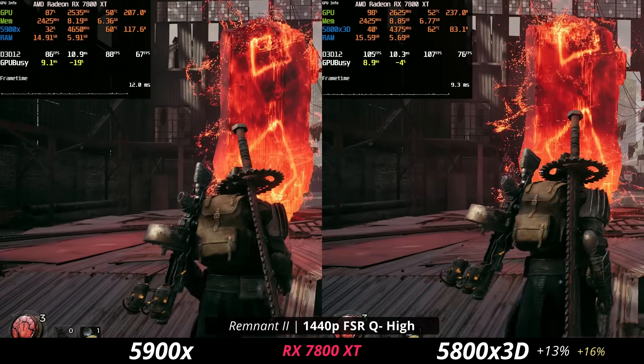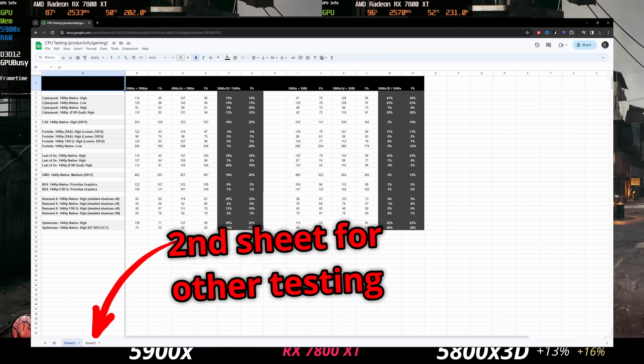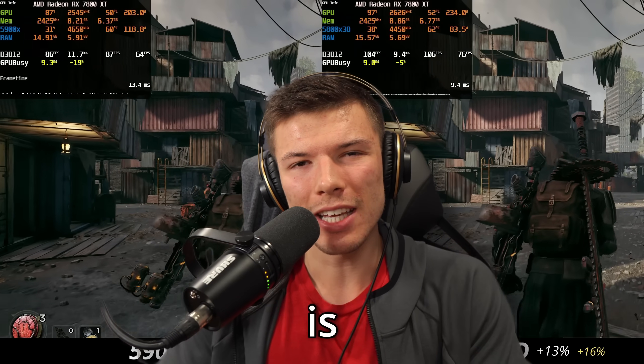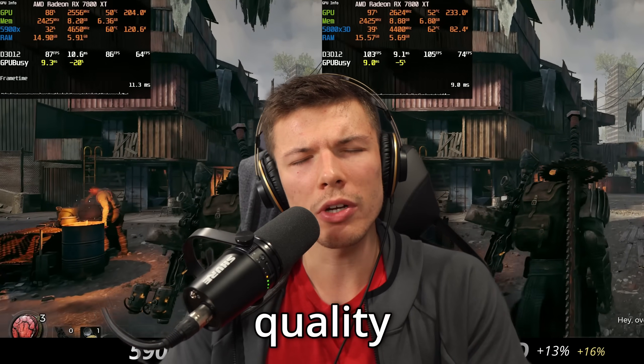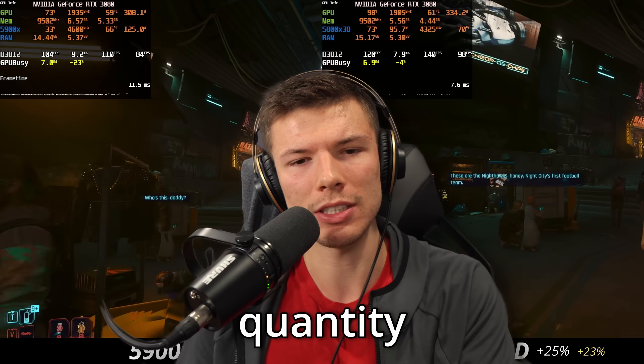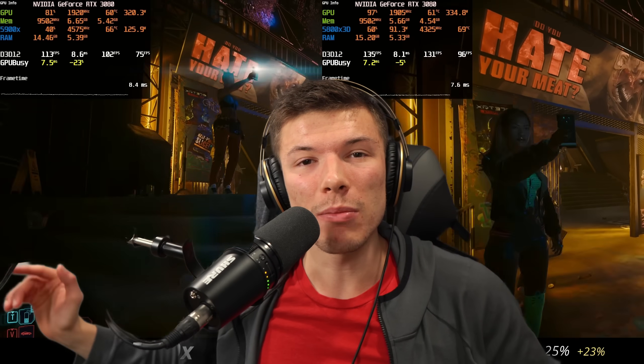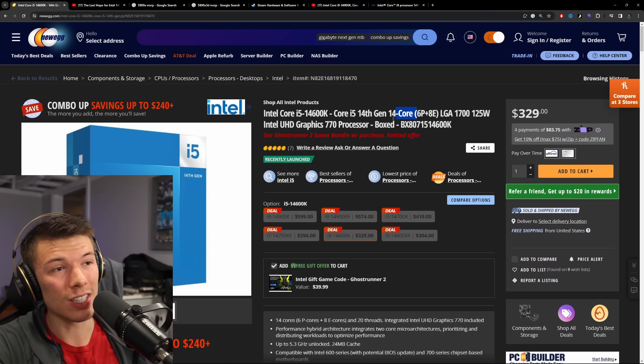If you want to look at these numbers more in depth, I have a spreadsheet linked in the description. What it seems to be is that games care about the quality of the cores on your CPU, not necessarily the quantity of them. It can be very easy to get sucked into getting as many cores as possible.